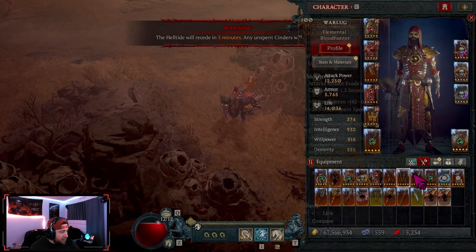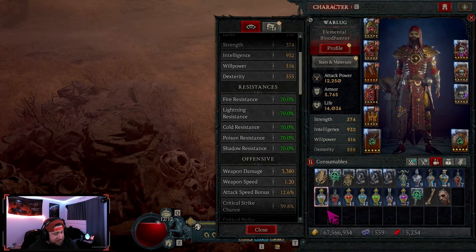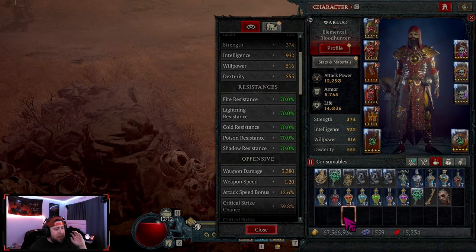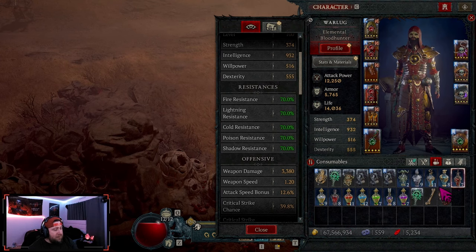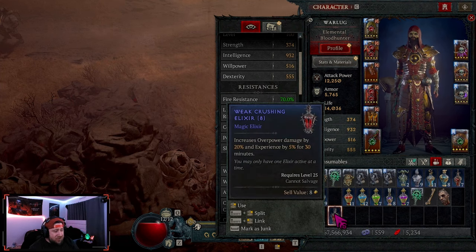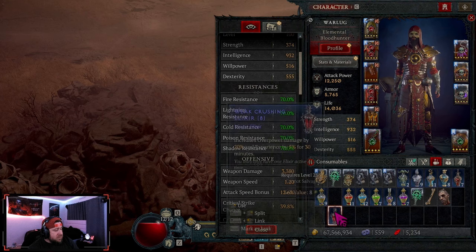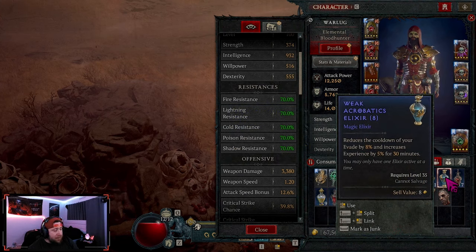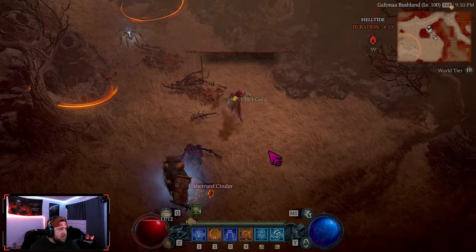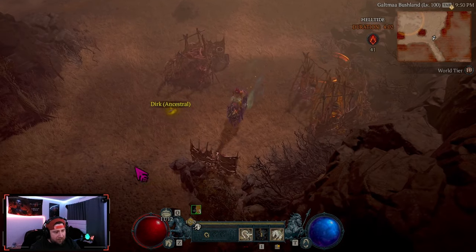As we all know, elixirs in Diablo 4 are pretty much useless right now. You have elixirs for resistances, overpower damage, crit chance, armor — but in reality because of how easy the game is, I've barely ever used one outside of leveling. The only exceptions were using a Weak Crushing elixir when fighting Lilith for the first time, and using Weak Acrobatics elixirs in the Gauntlet when playing Teleport Blizzard, since the cooldown reduction on Evade let me basically infinitely teleport.